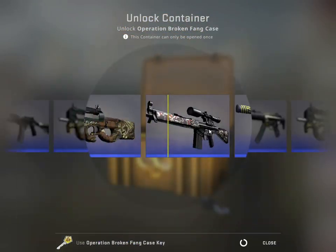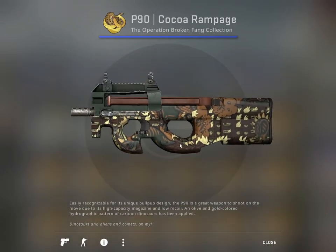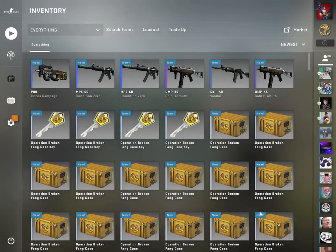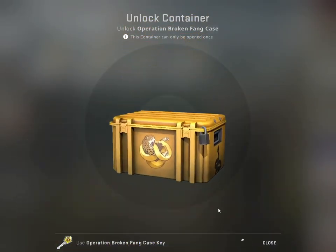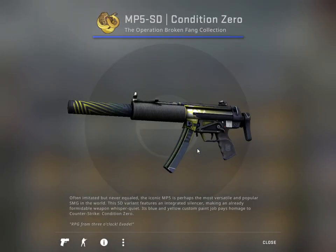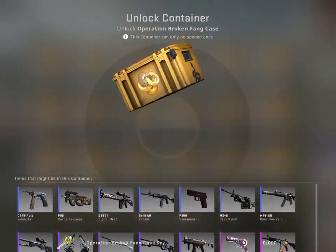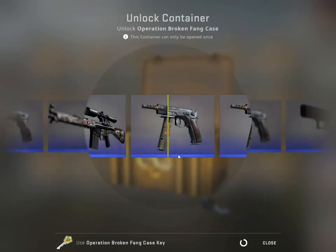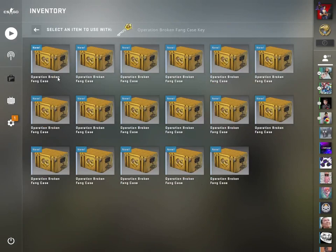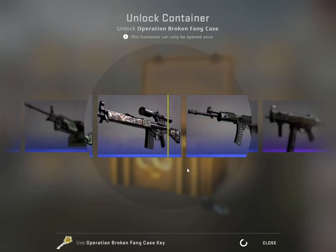This is the sixth unboxing. Another skin I really wanted — Cocoa Orange. It has very little scratches; I would say it's minimal wear. Yep, true enough. Seventh — another MP5, well worn. Another MP5. Vandal. I didn't already spend much during Christmas, so I just hope this unboxing will be the best one I get so far — and nope.